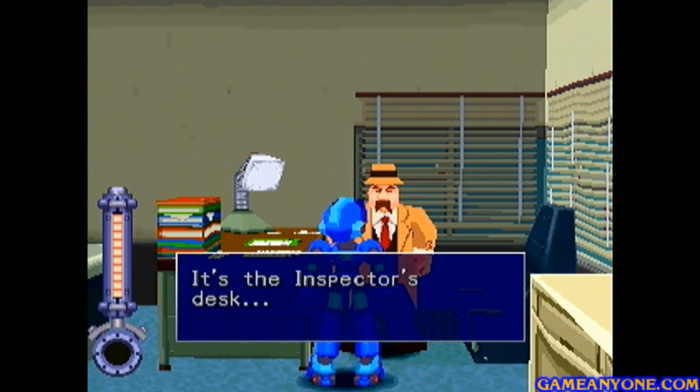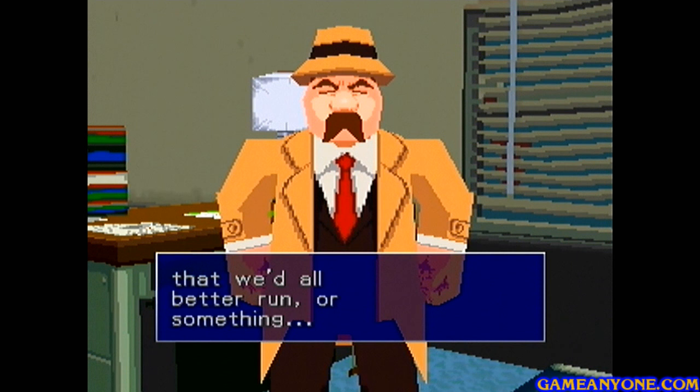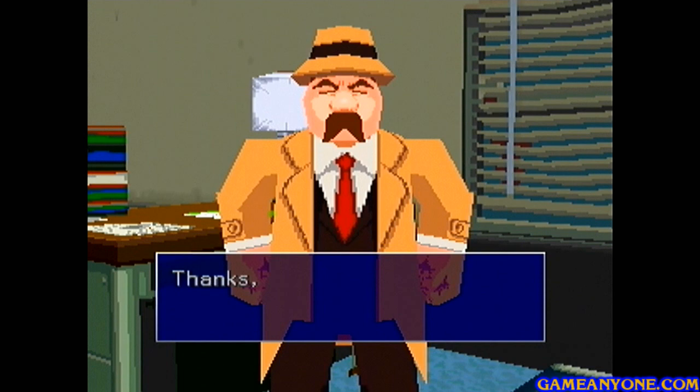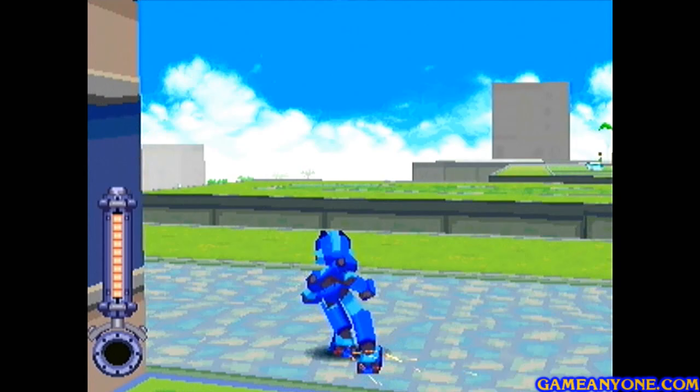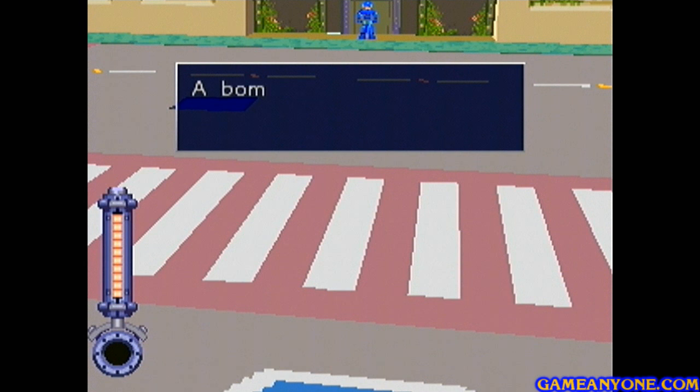We're back in the inspector's office — let's talk to him. The inspector says: 'There's something I'd like to ask your help with. A little while ago, a little kid with a yellow face came up and told me he dropped something downtown — he said he dropped three things and that we'd all better run or something. I've got a hunch something's not right. Would you go check things out for me?' So we need to investigate downtown — a kid with a yellow face is probably referring to one of the Servbots, so that can't be good. When we make our way downtown: a bomb! That must be what the inspector was talking about — we've got to find the other two before they explode.